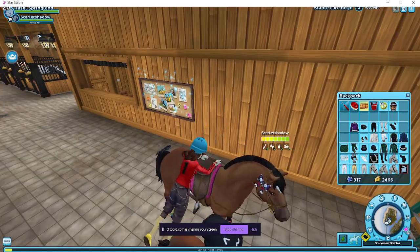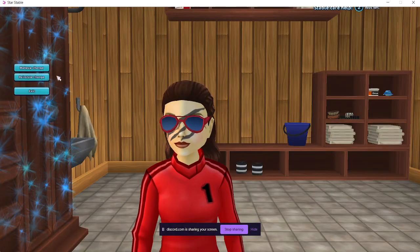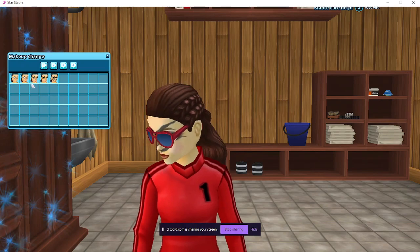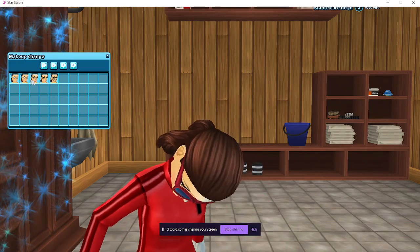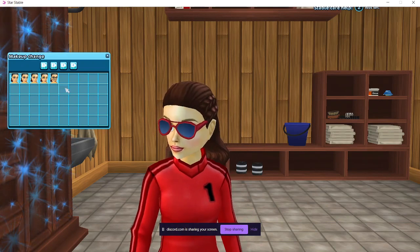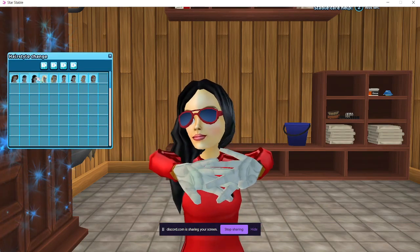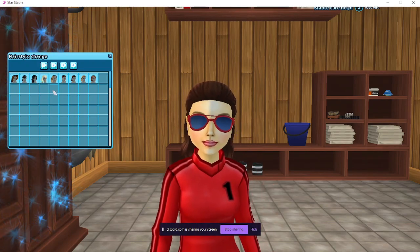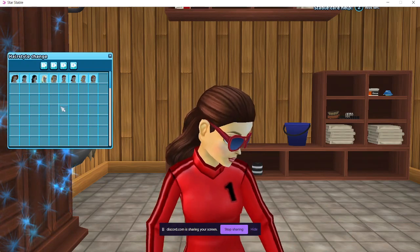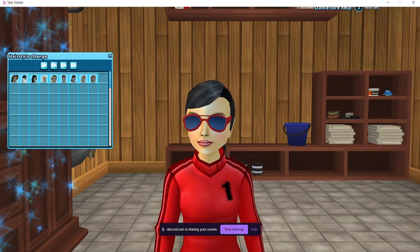Now hair and makeup. Oh no, but I like my makeup. What's the one in the middle? I can't really see it, so we'll do that one. Okay, now hair. You've already done this one, so not this one. The one next to that, on the left. Yeah. It's okay, I guess.